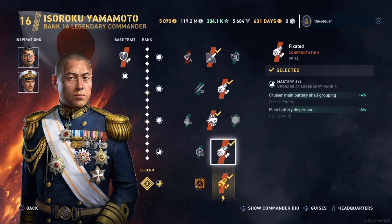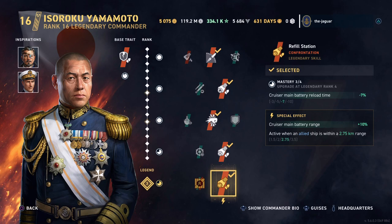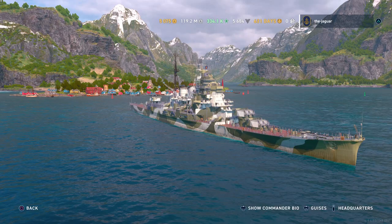The Legendary skill is Refill Station, which improves the cruiser's main battery reload time by another 7%. The Special Effect improves the cruiser's main battery range when you're within 2.75 kilometers of an allied ship at Legendary Rank 3. If you rank him out at Legendary 4, that goes up to 3.5 kilometers.